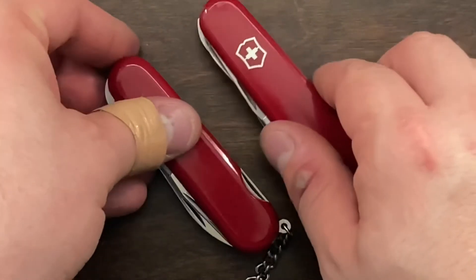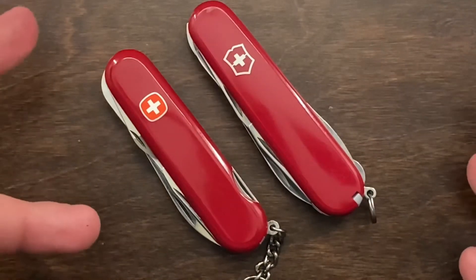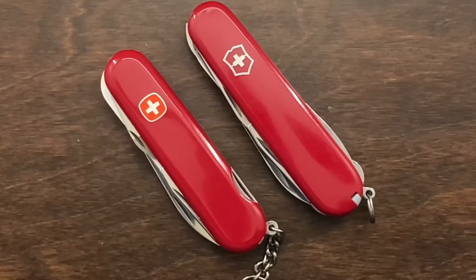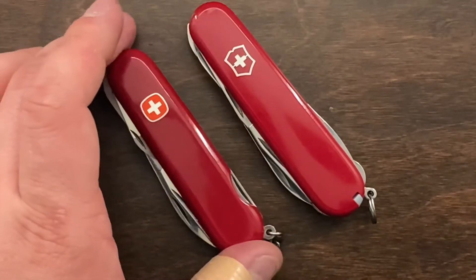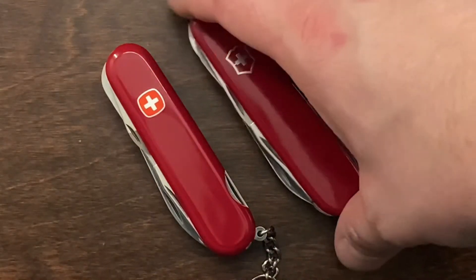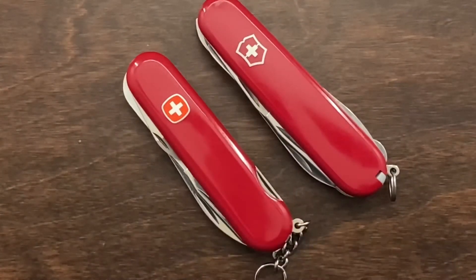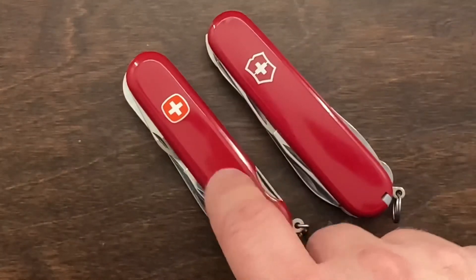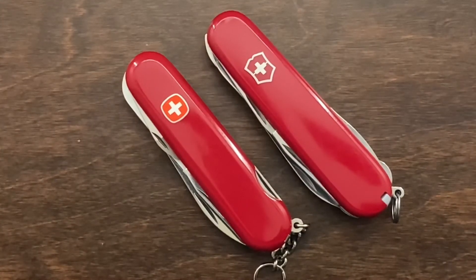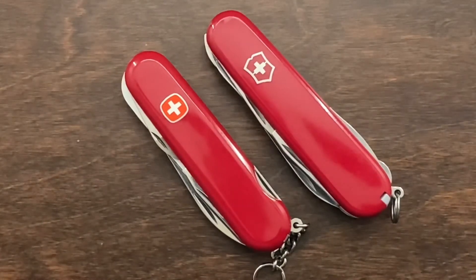So that is the comparison between the Fieldmaster and the Handyman. They're both very different knives — they both have goods and bads about them. But personally, if I had to carry one, I would probably go with the Wenger just because it's going to be smaller in the pocket — that really is the only reason. Other than that, I would probably be going with the Victorinox any other day, but if you're talking about convenience and size, Wenger has Victorinox beat in that realm. Thank you guys for checking out my channel; I hope you enjoyed this comparison and all the measurements. Till the next one, talk to you later!